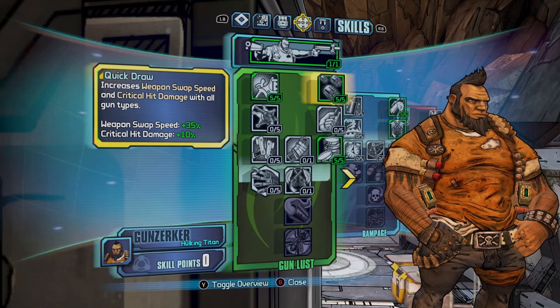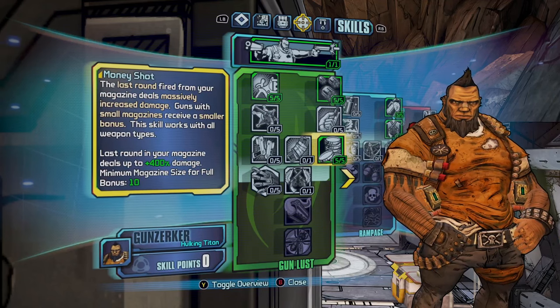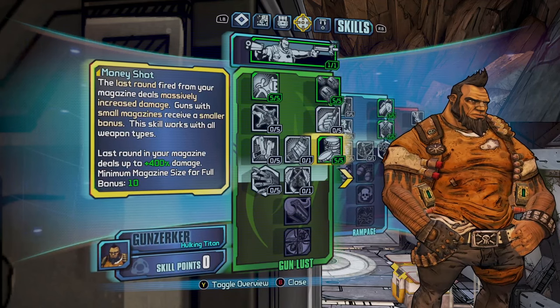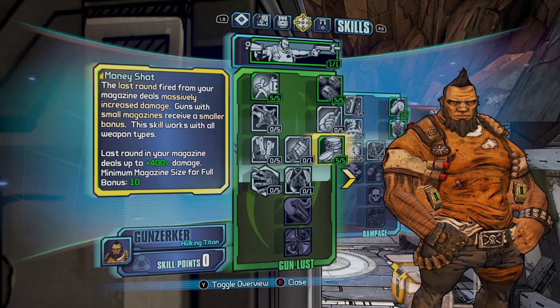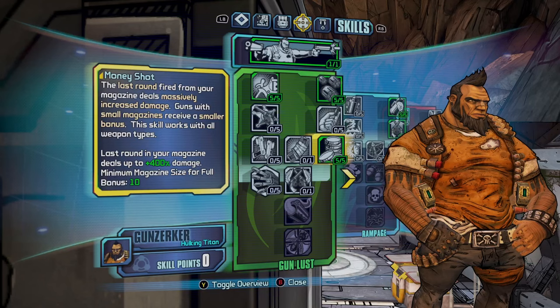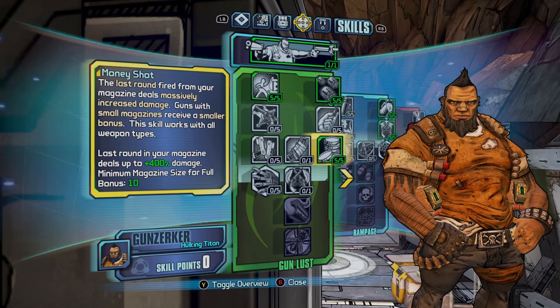The main skill you want to go for is Money Shot. This skill does absolutely massive damage. Essentially, the last round fired from a magazine deals massively increased damage with guns.